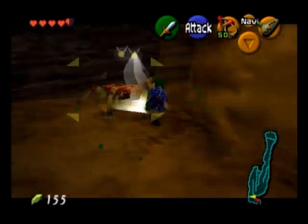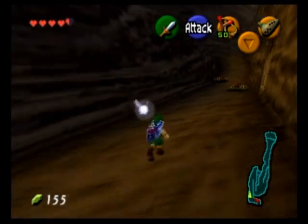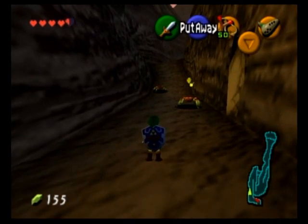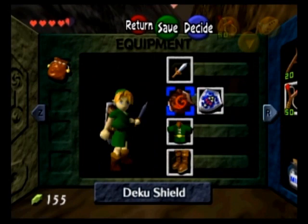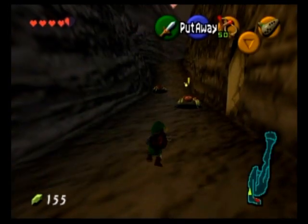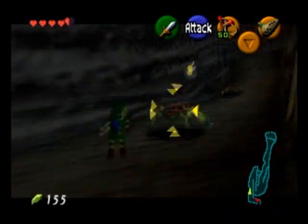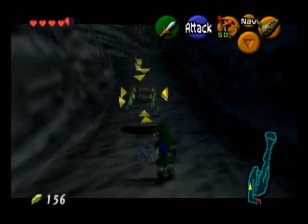These enemies here are Tektites. Tektites have been around since the very first Zelda game, and like in the very first Zelda game, they will hop around trying to damage you — and damage you they will, because one bump from these guys actually takes away half of my heart, which sucks.